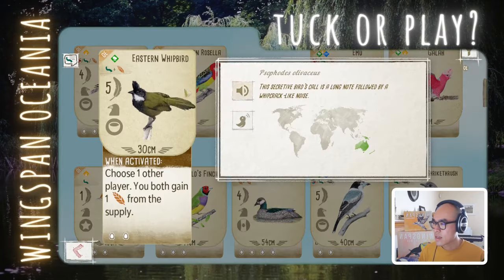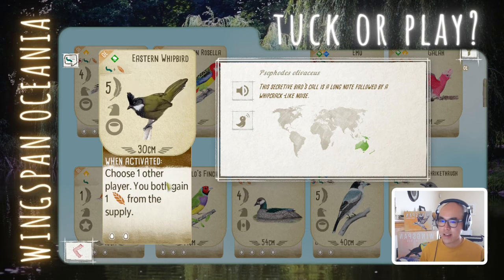Eastern Whipbird: 2 food, 5 points. Choose one other player, and you both get one grain from the supply. Another co-op bird where you're giving away food. But it's easier to play and you get 5 points. I think it's better than something like the Crossbill — that costs 2 grain, whereas this costs one grub and a grain, making it easier to play early game. I'm leaning play on this. Solid, not amazing.